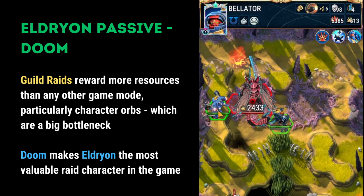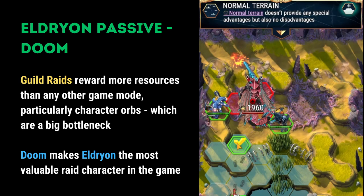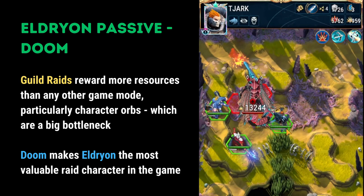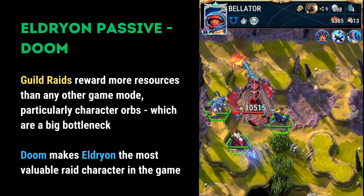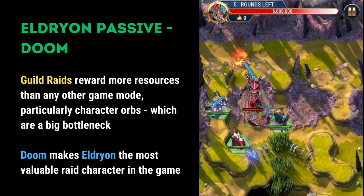In this clip, you'll see Eldrion working in tandem with Bellator and Tiark. Both characters' damage are outlined on screen, relatively low initially. However, when Eldrion moves into the frame and applies the two hex Doom debuff, you can see how both characters' damage increases quite a lot — Bellator more so because of the more hits applied.